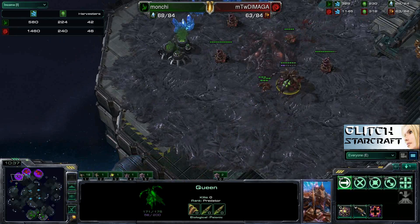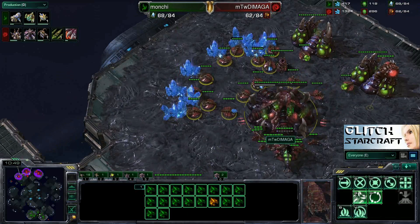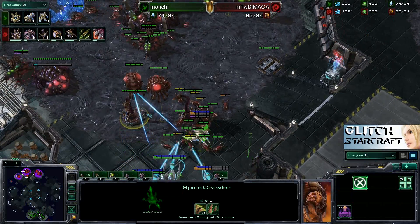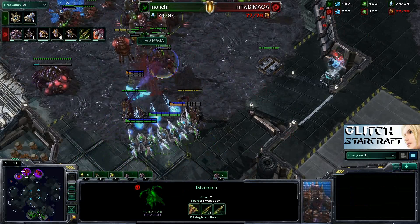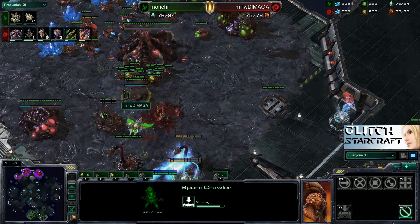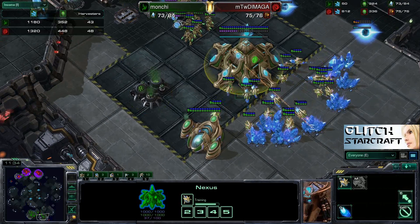Checking the harvester count, Demaga is currently at 46 to 42 harvesters — definitely in a good spot, mining well at his natural. He'll be on equal base count with Protoss for a while. The Void Rays continue to wander around, getting off a few more kills, harassing the front and trying to pick off Overlords — and they do pick off a few. A Phoenix picks up another Queen, more damage is done, and the Spore Crawler is forced to uproot and come back to the natural expansion. A Spine Crawler goes down at the front — good harassment by Manchi while getting that expansion up.